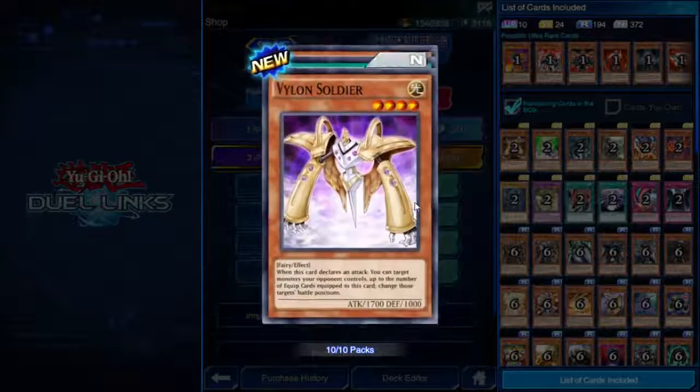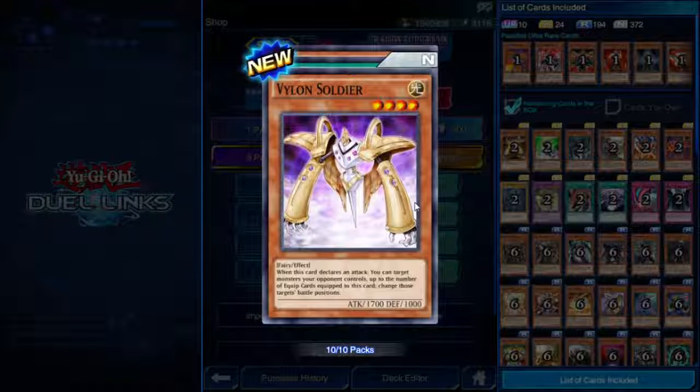Alright, 10th pack and it's only been 12 minutes. Vylon Soldier — four star Light Fairy, 1700 attack. When this card declares an attack, you can target monsters your opponent controls up to the number of equipped cards equipped to this card and change those targets' battle positions.